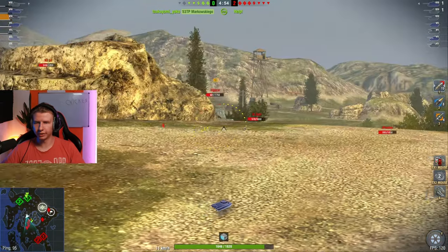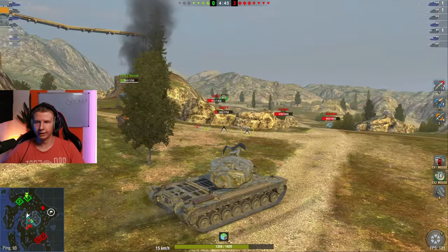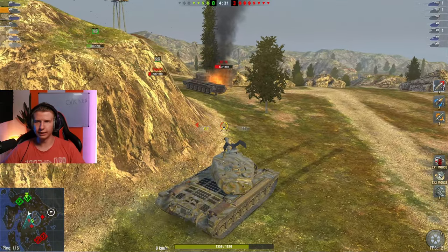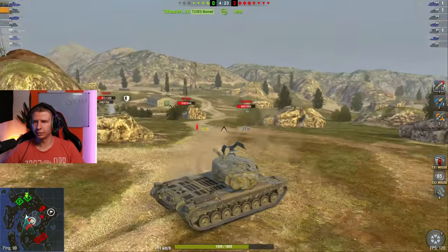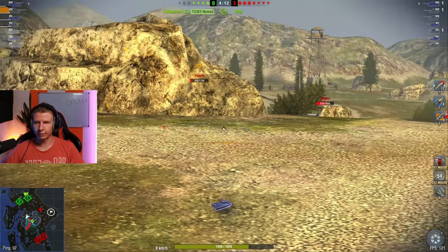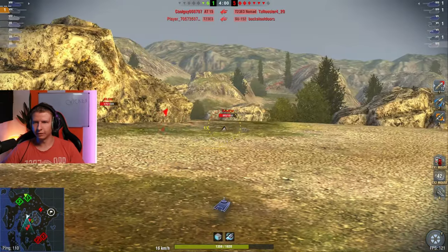My goal now: put the AT one shot, put the Tiger one shot, and ideally the tank destroyers can finish those guys off if they try to push. The heavies on the other side have already lost and I'm holding four enemies at bay, yet my team didn't help much at all. The YO is a one-shot, which is good. I peek this guy, take a little risk and it doesn't pay off. The problem is I'm now stuck between a rock and a hard place. I only have 2000 DPM, so this is going to be very difficult to pull off.